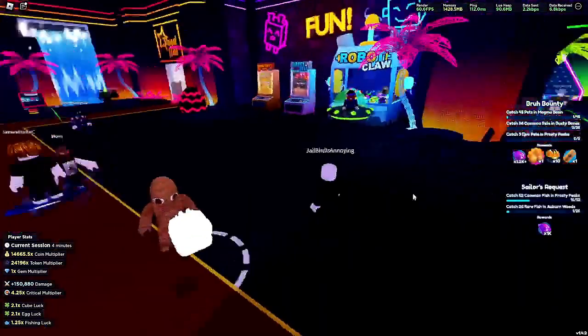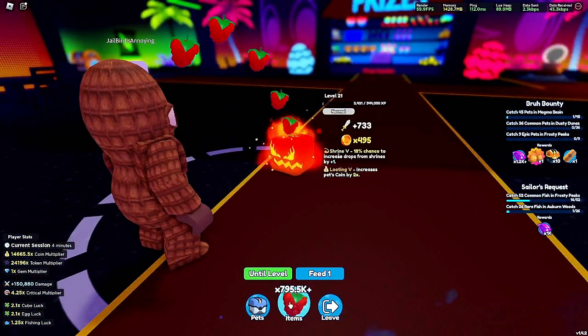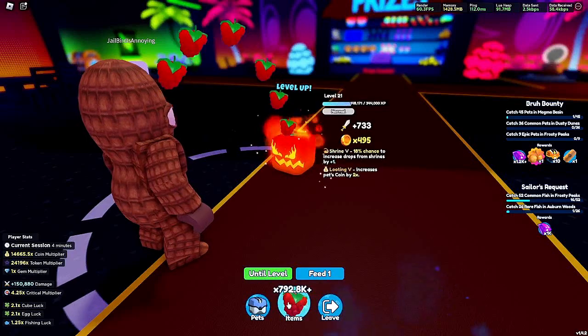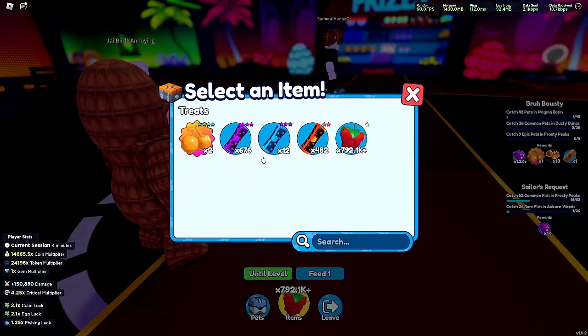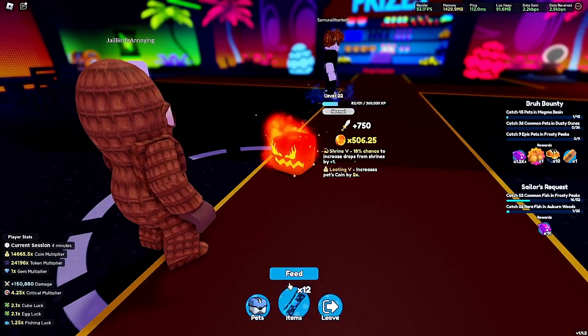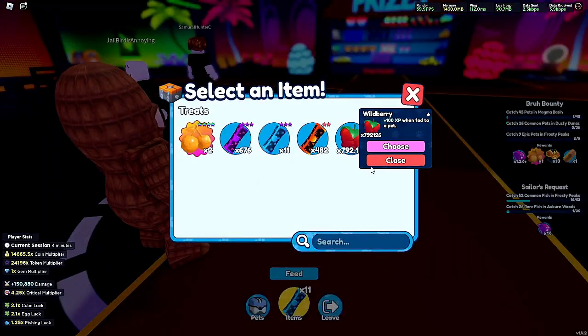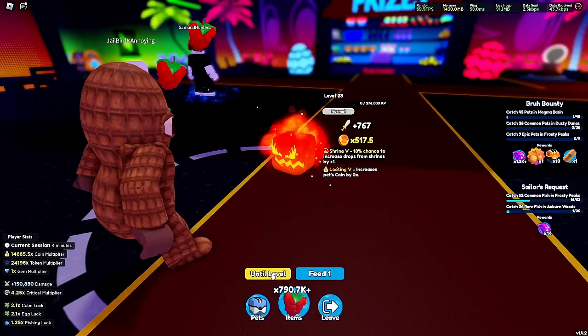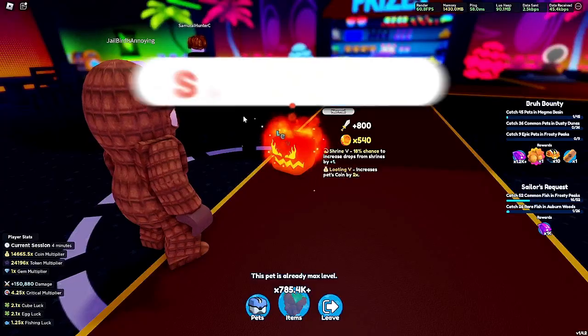Those are the only ways to get wild berries and knowledge scrolls. Make sure you buy them when you see them in the shop, especially the knowledge scrolls, because they're very scarce and you level your pets up a lot in this game. Every pet's max level is 25, and it takes a pretty good amount of berries — especially for secret pets — and a bunch of knowledge scrolls.